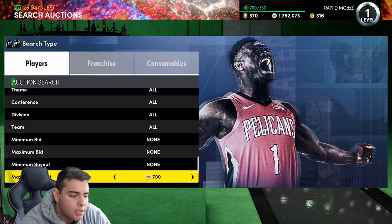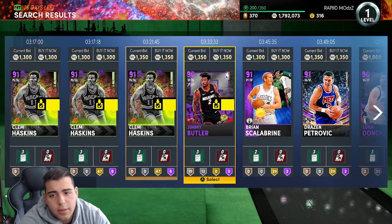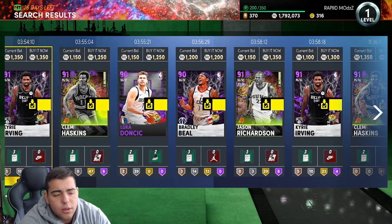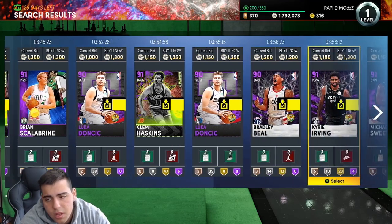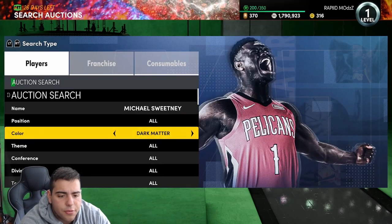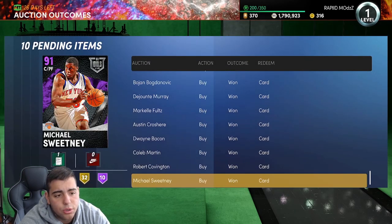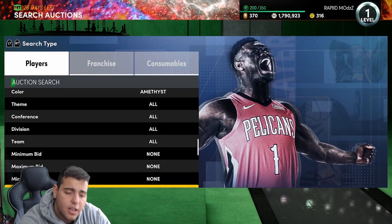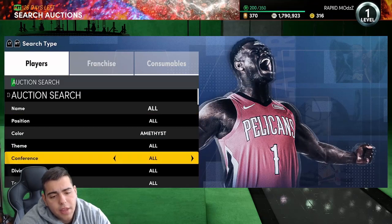Now we're going to go into the Amethyst end. The Amethyst snipe filter is definitely one of the best in the game — you just got to know what you're doing. You don't want to buy NBA 20 or NBA 21 players. Keep it nice and simple. That Brian Scalabrine doesn't look bad, but it was up there for too long, so it's clearly not a snipe. Michael Sweeney for 1500 is definitely a decent one. Got him for 1150 — he's at 1450, make a quick 100 to 200 MT. Sometimes you make 1000 MT clean, sometimes 500, sometimes 100 — it all depends on the circumstances.